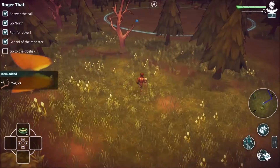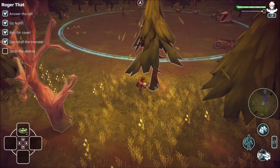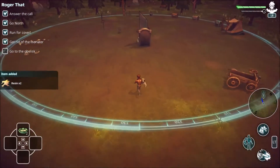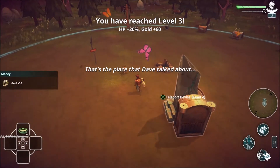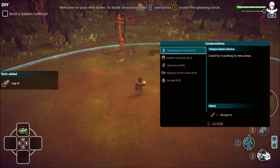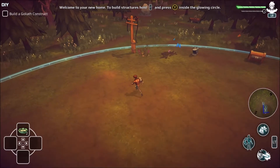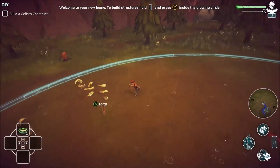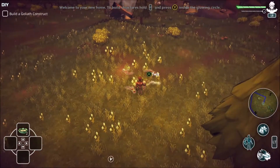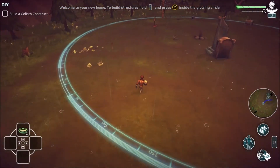Take the twigs. Is this the obelisk? I'm going to chop this tree. Teleport device — can we use it? No. We've got to build a goliath construct. Left trigger, Y — it brings up this menu, and I need another three twigs for the goliath construct. Where are the bushes? Back to here and build a goliath construct.